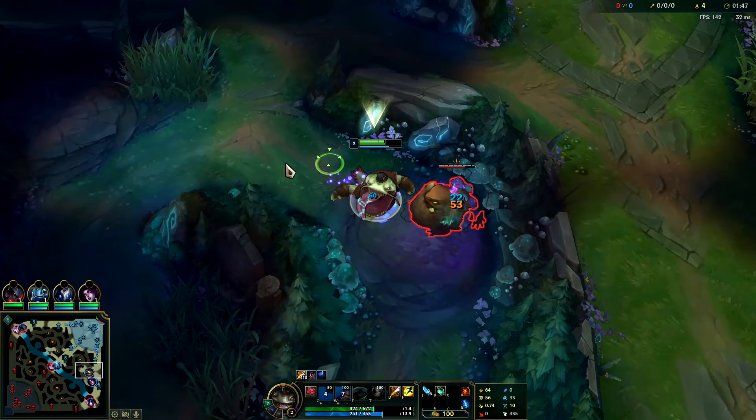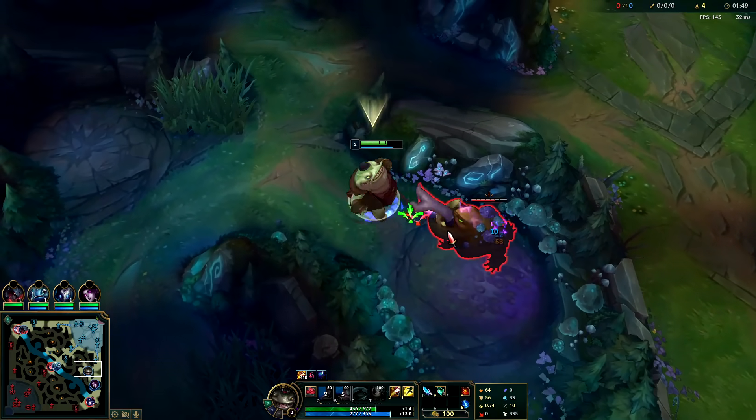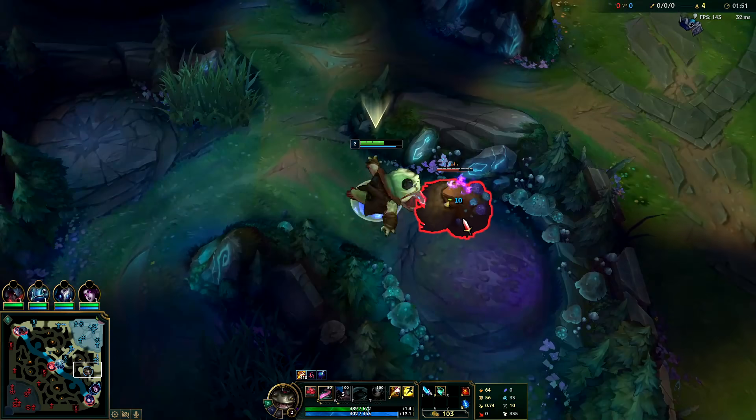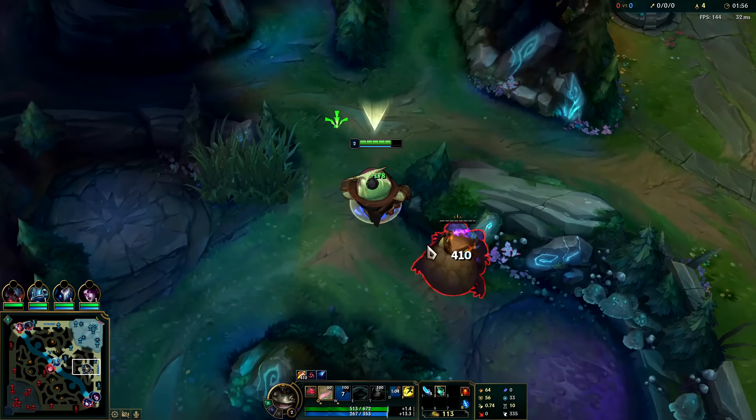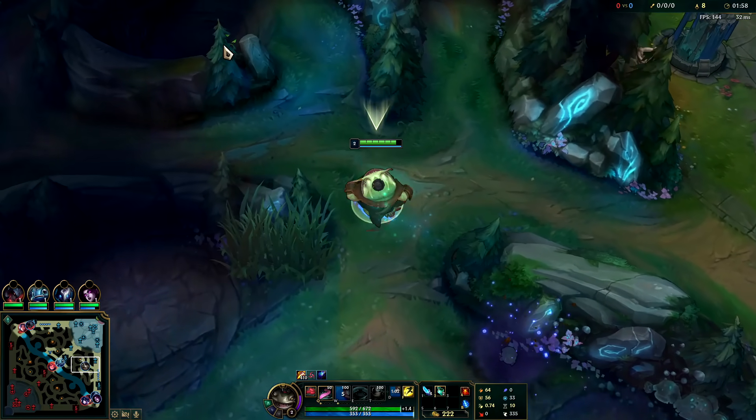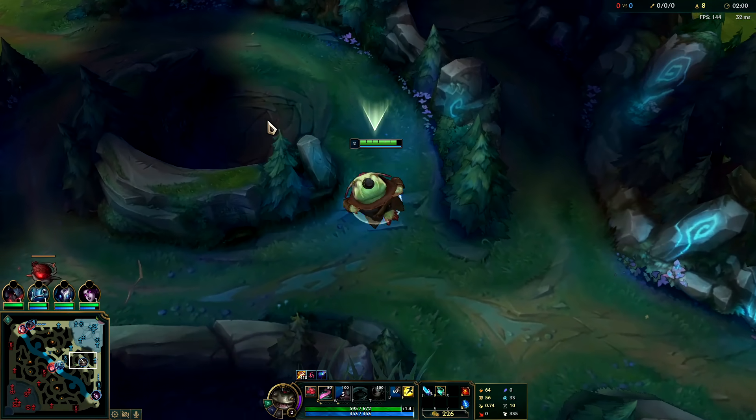That leash was pretty nuts. Typically get your Q at level two - if you run into the enemy jungler, having your Q is going to make a huge difference. We're going to smite the Gromp and move on to wolves now. His clear is really healthy on blue side.